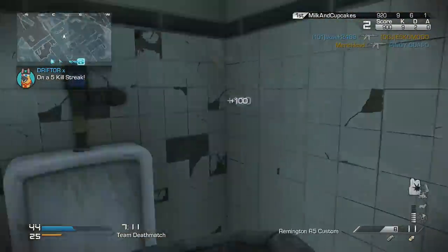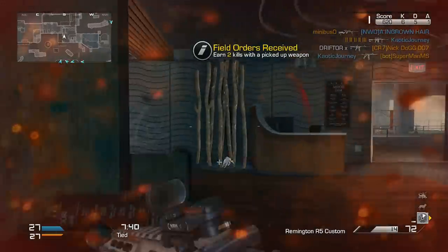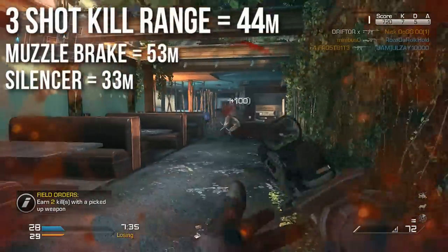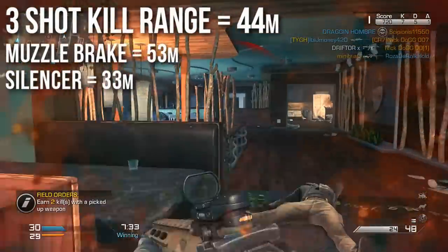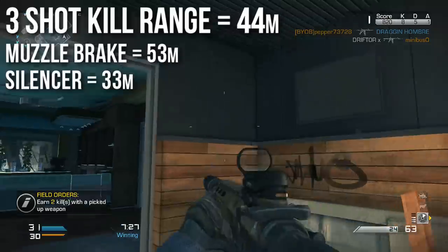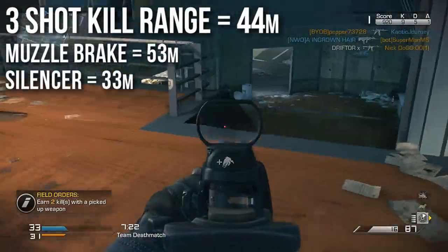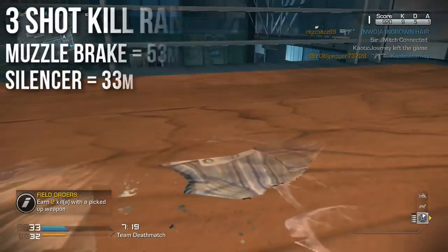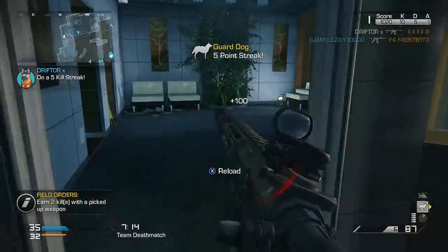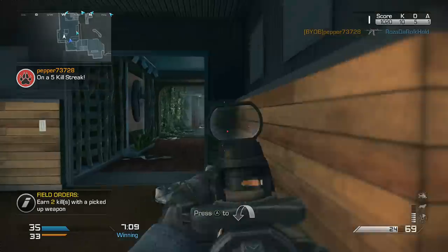This is the longest ranged assault rifle in Call of Duty Ghosts — it has the absolute best range of anything that's an assault rifle and not a marksman rifle. The three shot kill range is 44 meters, which is really close to light machine gun ranges. When you put a muzzle brake on it, it goes all the way up to 53 meters — about halfway across the small maps and maybe a third of the way across the bigger maps. If you run a silencer, your penalty is relatively minimal at 33 meters, which is where other assault rifles start dropping off.